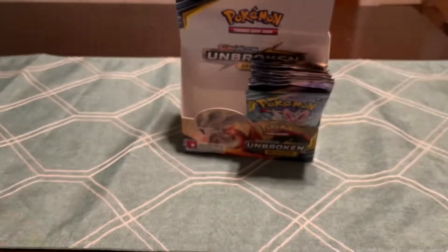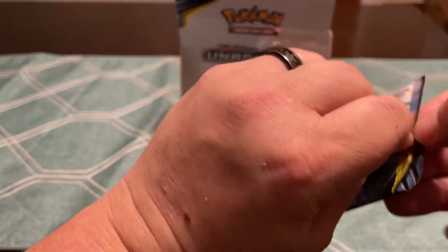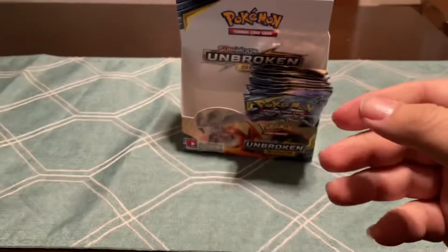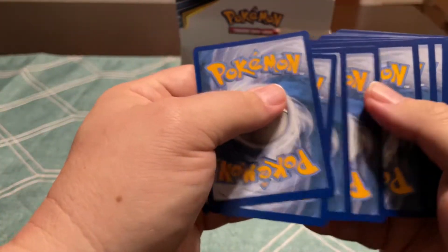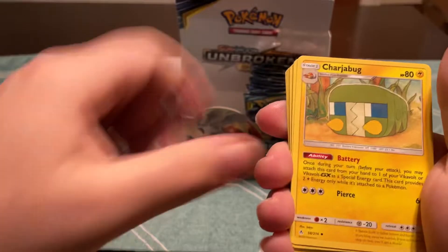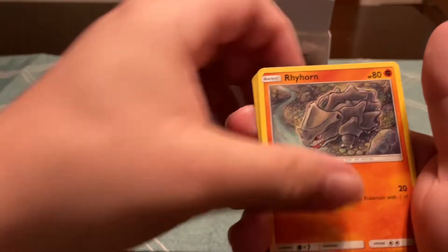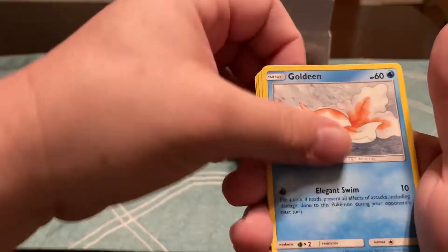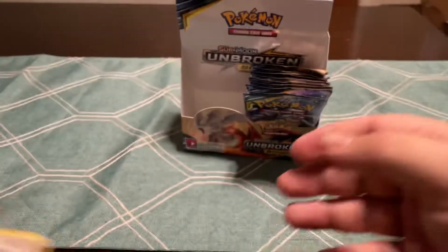That's a nice card. I did not see that one coming, so that's a good thing. Now where's the Charizard? I guess every video I always want Charizard — who doesn't? Chatot, Squirtle, Brighthorn, Ratatta, Goldeen, Diglett, Reverse Ultra, and the Bell.